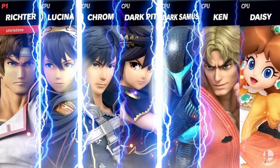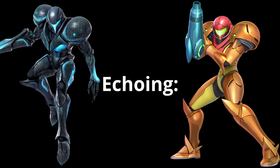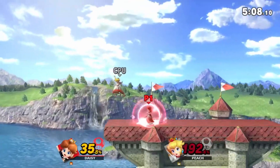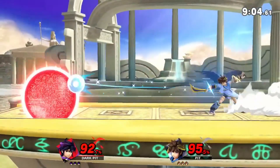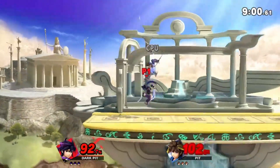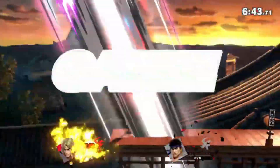Seven characters in Ultimate are considered Echo Fighters: Richter echoing Simon, Dark Pit echoing Pit, Dark Samus echoing Samus, Daisy echoing Peach, Ken echoing Ryu, Lucina echoing Marth, and Chrom echoing Roy. Today I thought we could look back on these Echo Fighters, rank them best to worst, and in the process analyze what makes a good Echo Fighter — how do you make the best Smash Fighter with the least amount of effort?